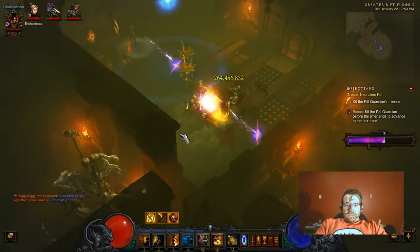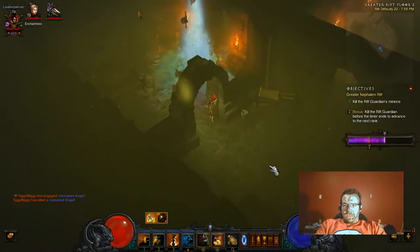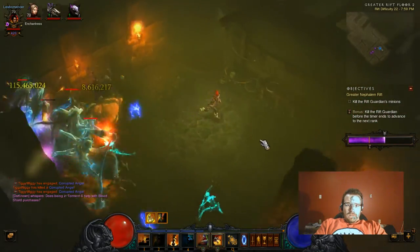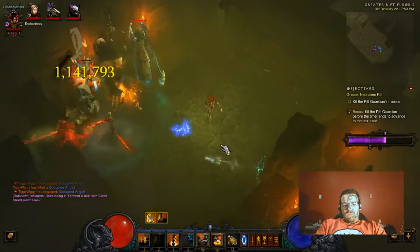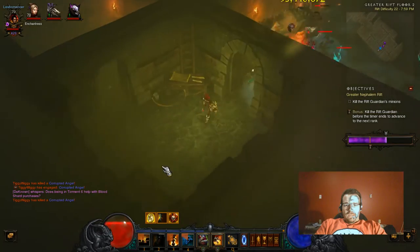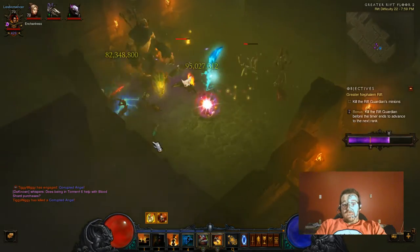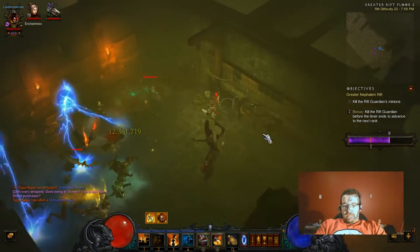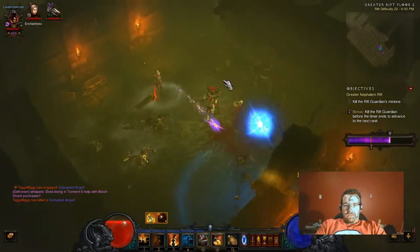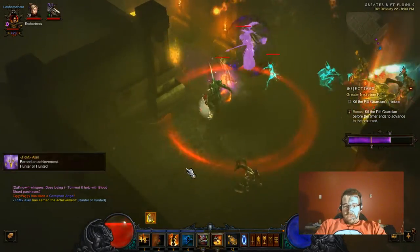Let me go through my character for those who didn't watch my last video. I made a lot of changes to my Witch Doctor — both skills and gear — basically because I found one item: the Hexing Pants of Mr. Yan. Since I'm wearing them I'm always moving and never standing still, so I decided not to use a spender. My main primary skill is Piranhado and my secondary is the dog — no spender whatsoever, which means I don't need Fetish Sycophants.